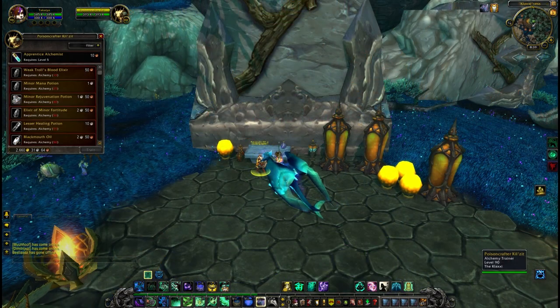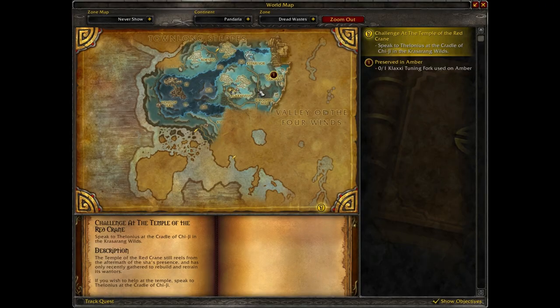You can learn alchemy from Poison Crafter Killzit, who's located in Klaxxi'vess, which is inside the Dread Wastes.